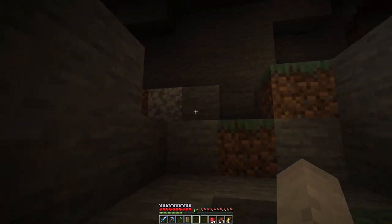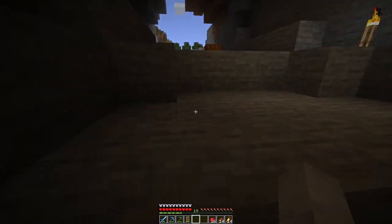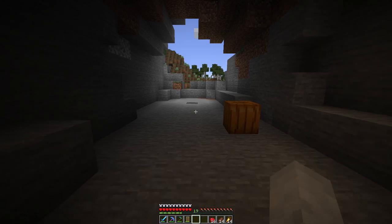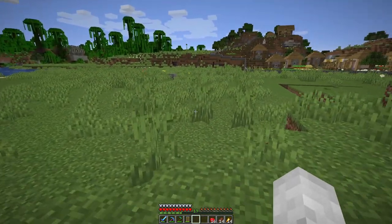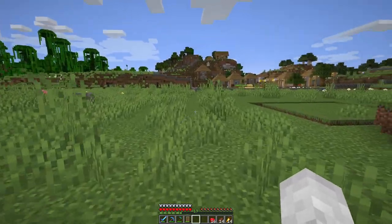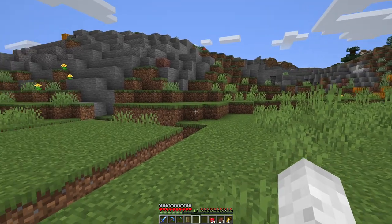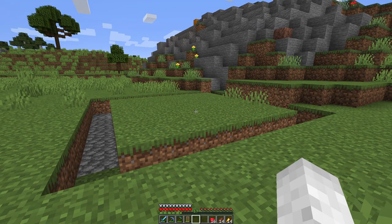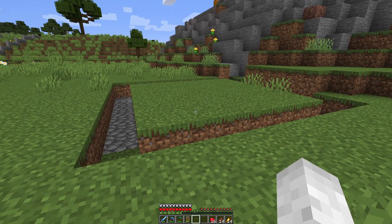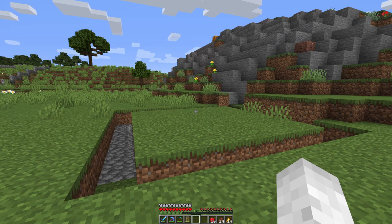I did a little experiment off camera because I know that spawners activate when the player is 16 blocks away from them. My big question was whether that was a circle radius or a square radius — a 16 square or a 16 circle — because I had ideas where I could maybe combine both spawners into a single farm to improve efficiency. So I jumped into a testing world to find out.